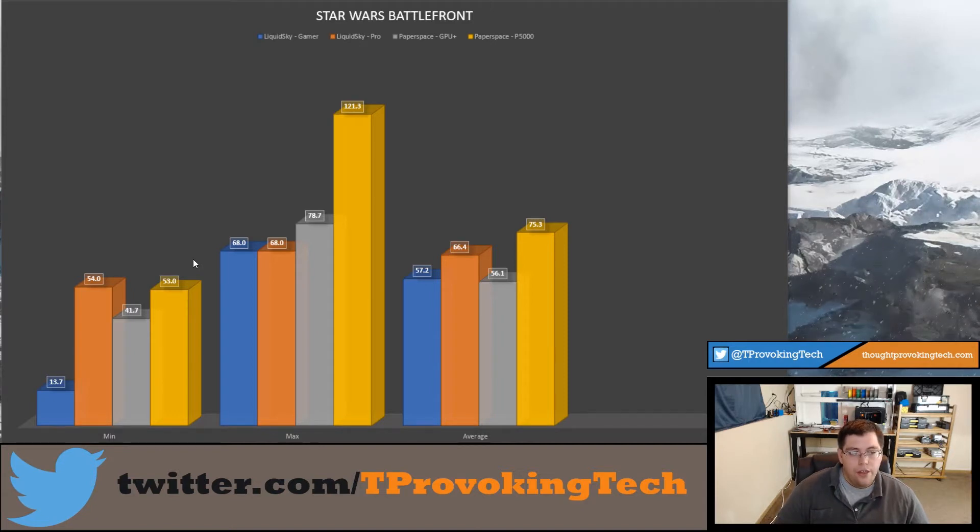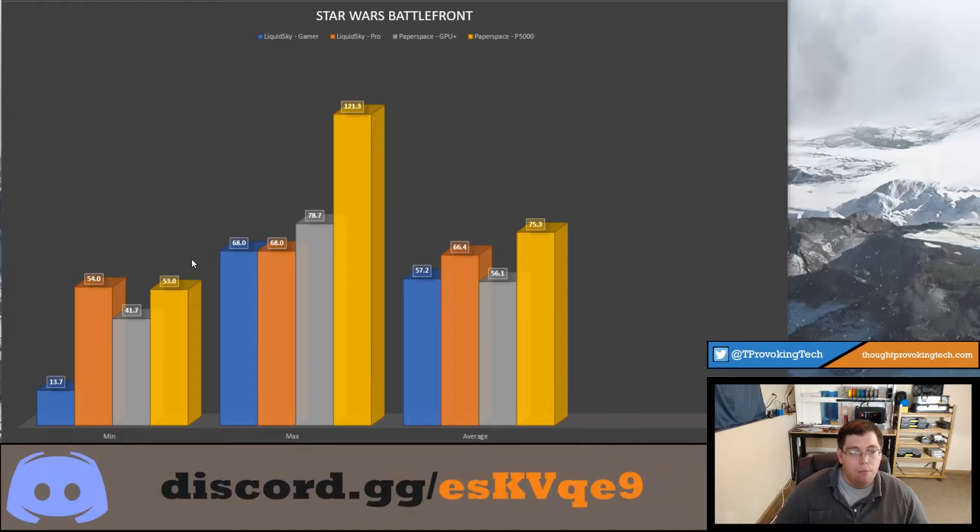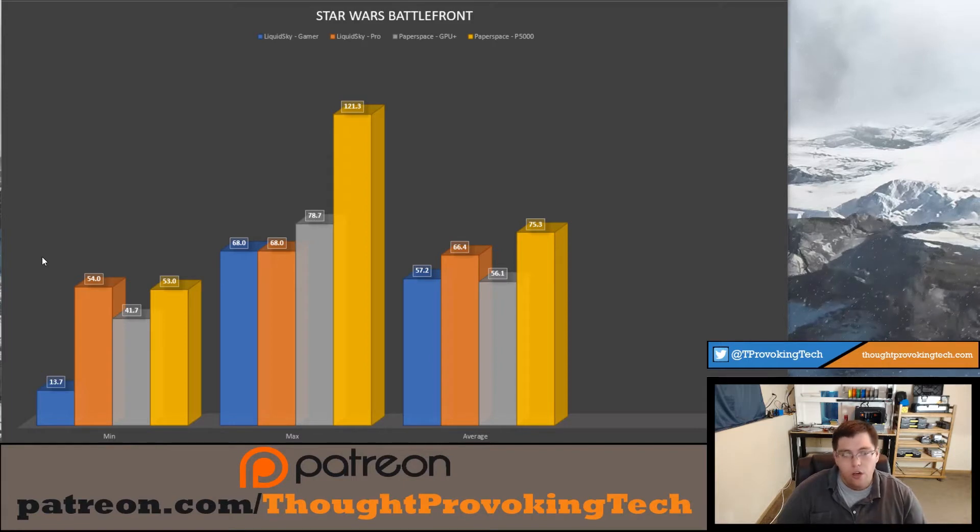I don't know exactly why they do that — possibly so one user can't push the system hard and negatively impact other users. They are using the GRID GPU, which is designed for multi-user cloud gaming, so that could just be how GRID works. I also don't know why LiquidSky has a streaming option for 30 FPS, 60 FPS, and unlimited when it's actually capped at 68, because that 8 FPS difference isn't going to matter much unless they plan to remove that cap in the future for monitors with higher refresh rates.